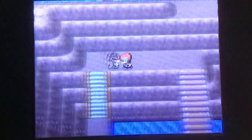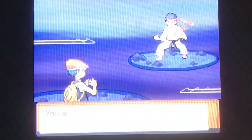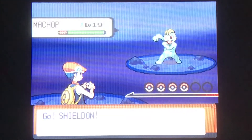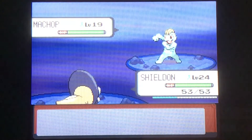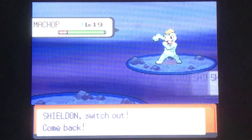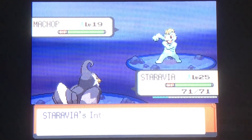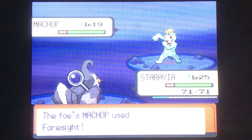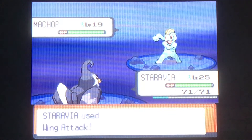We got a Black Belt over here — he's probably going to have a Fighting type, and it's not even going to be good for my Shieldon, because Shieldon is four times weak to Fighting and Ground. Shieldon has a lot of weaknesses, but it's all good. Machop — should we just risk it and try Takedown? Nah, we'll switch. We're going to get the Intimidate out first. He would have used Foresight — I probably could have attacked, but I was better off switching out anyway.